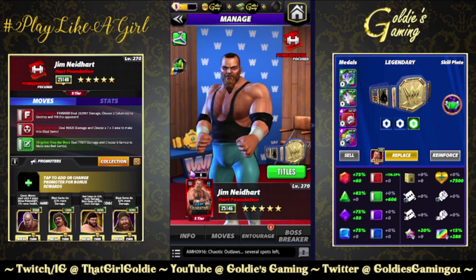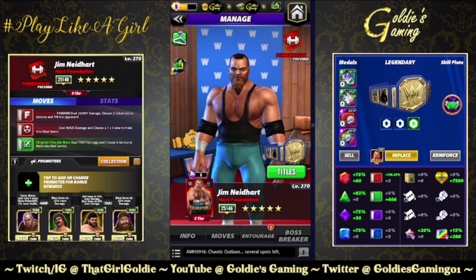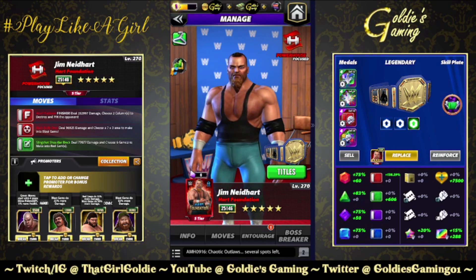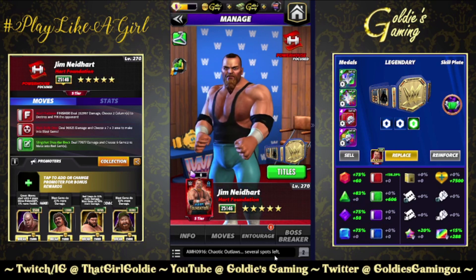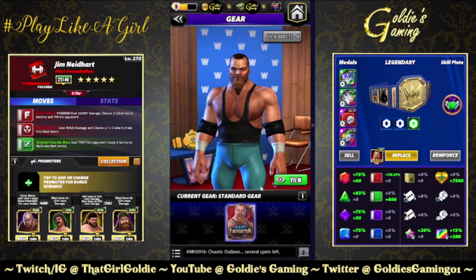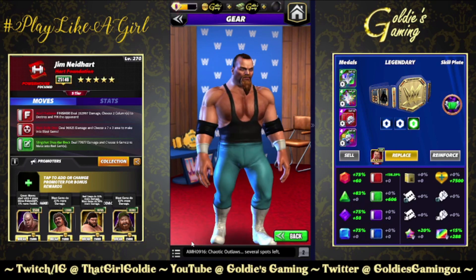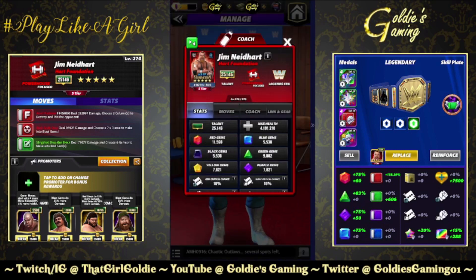Hey everybody, Goldie here, and today we are taking a look at the newest character in WWE Champions. It is a second version of Jim Neidhart from Heart Foundation. Loved him. Rest in peace, Jim. Very happy we're getting a second version. This is Blue Pants debut, Jim — no pink quite yet. Ignore the modern era moniker.